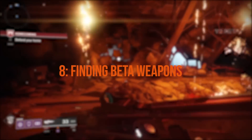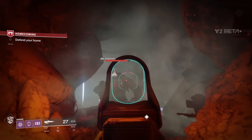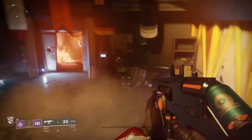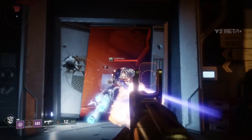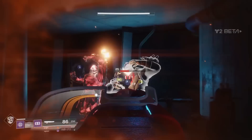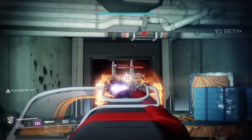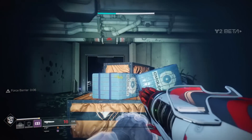Find those exotic Destiny 2 beta weapons. From what we know so far, there are three exotics to be found in the Destiny 2 beta: Sunshot, Sweet Business, and Risk Runner. Sunshot is a solar hand cannon with 150 rounds a minute and can hold eight in the magazine. Its perk is Sunburn, which highlights targets and fires explosive rounds so your foes explode in a shower of solar energy. Next up is Sweet Business, a kinetic auto rifle with 360 rounds a minute and a magazine of 90. Its perk is Payday, which means increased hipfire accuracy and an ability that increases range and rate of fire the longer you squeeze the trigger.